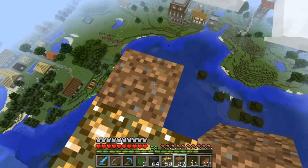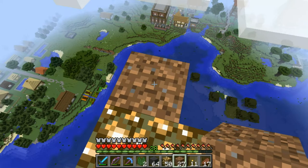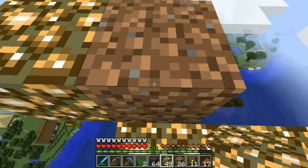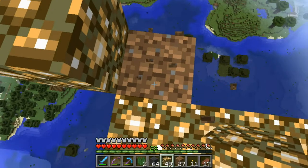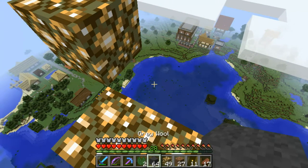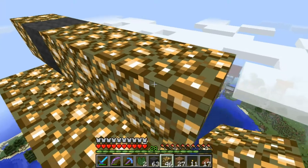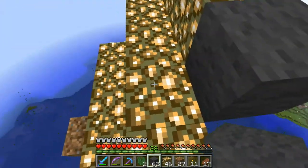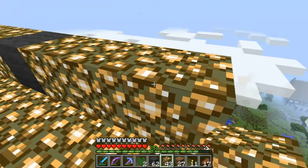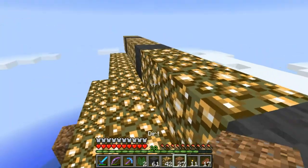Again we need to get up a little bit. We go out one block — we don't need the dirt or it will block our signal later. Now we need one gray wool, three more glowstone, and again gray wool for our center. Perfect. And again: one, two, three, and one, and one.